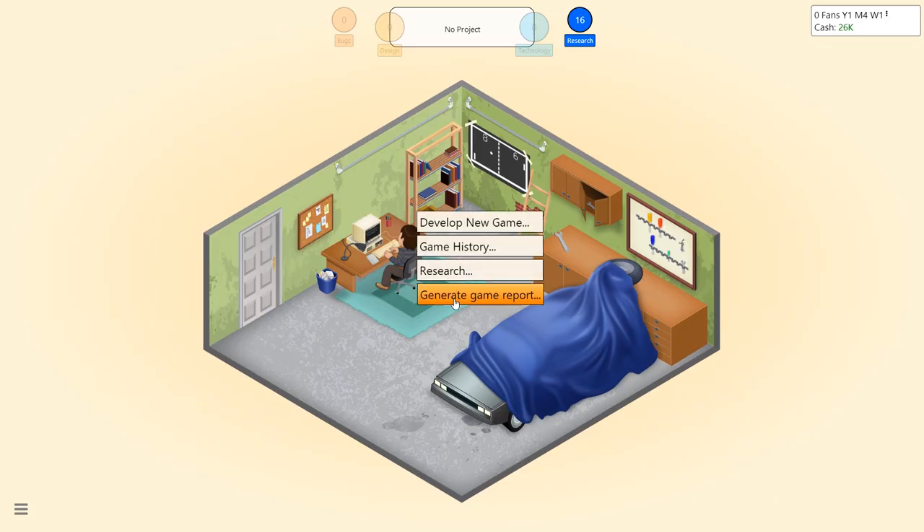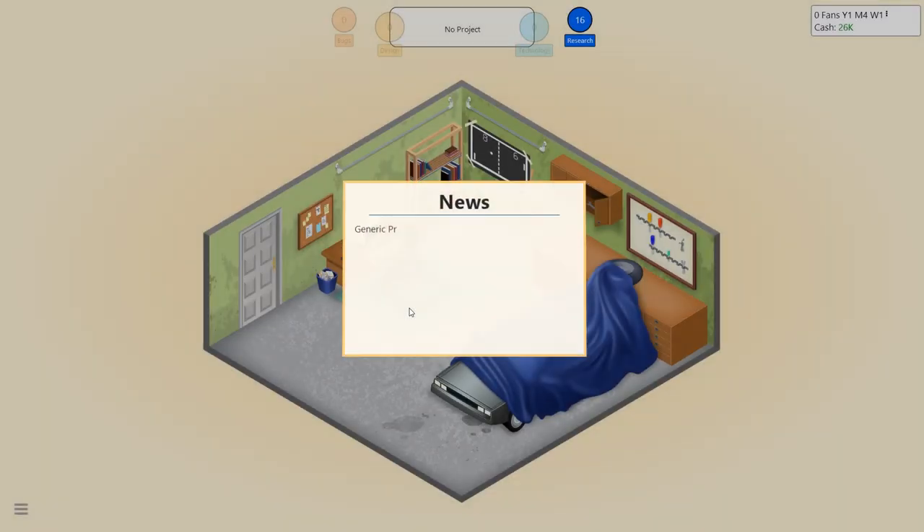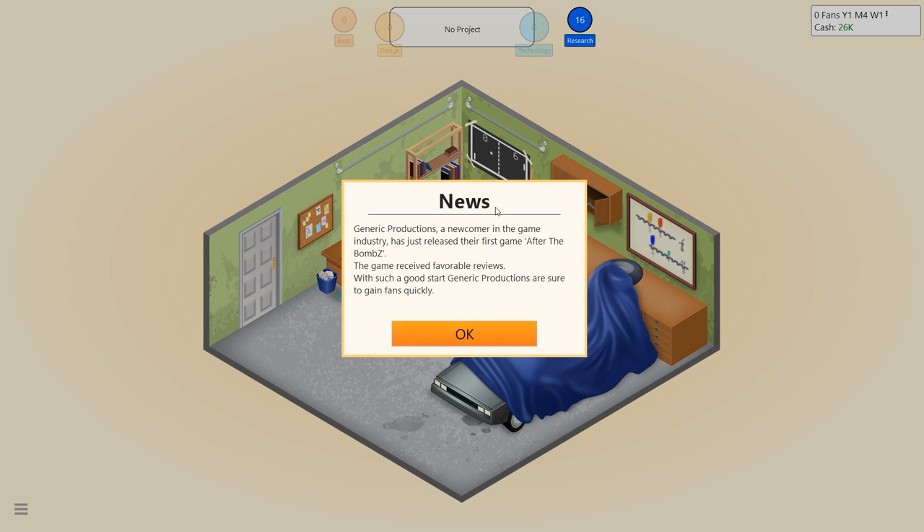So that is good. We can now do research. Let's generate a game report. When you generate a game report — this is one of the new things that was added — you get reviews and information, like the combos and stuff. There's some news: 'Generic Productions, a newcomer in the game industry, has just released their first game After the Bombs. The game received favourable reviews.' Excellent! You get fans in the game, which then increase the amount of money you can make.